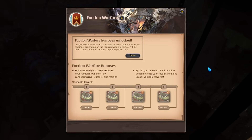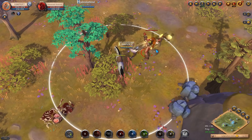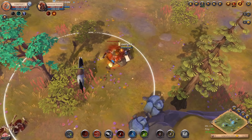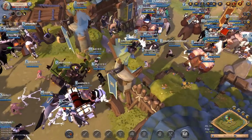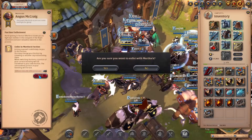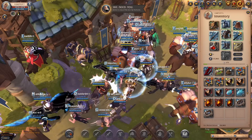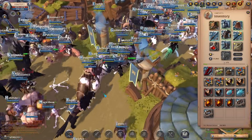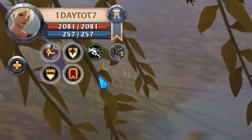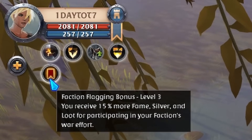After doing about three solo dungeons at tier 5 level you will get the faction warfare notification. Simply finish up your dungeon and head back to town. Once there, find the faction war master of your city, enlist with them, and flag up for your faction. This will make you hostile to players of other factions, but since you are still in the yellow zone this doesn't change anything for you. You do however get a faction buff that provides additional fame, silver, and loot, which speeds up your progress.